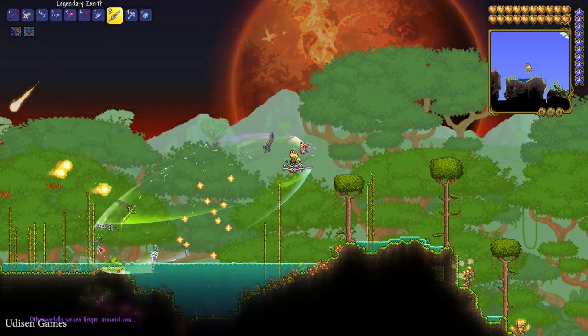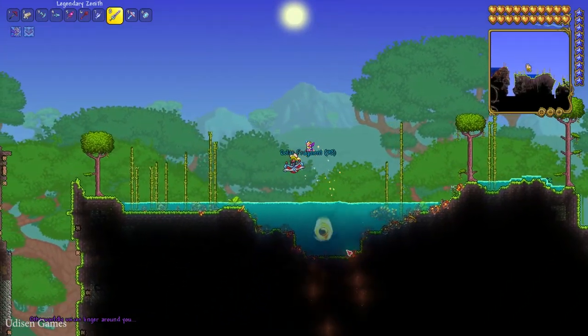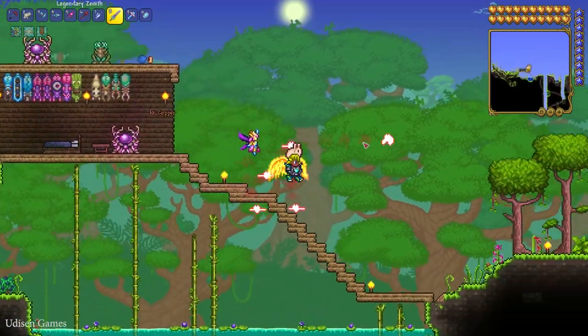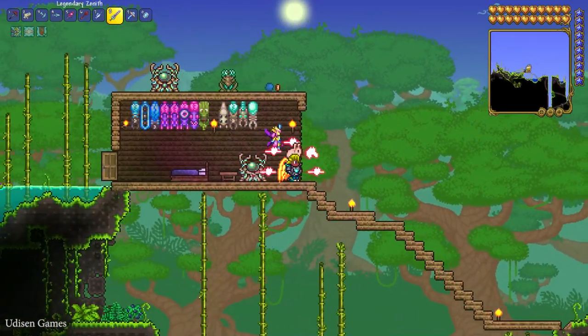It's a long process, but once you destroy the shield, simply continue destroying the Solar Pillar itself to collect Solar Fragments.